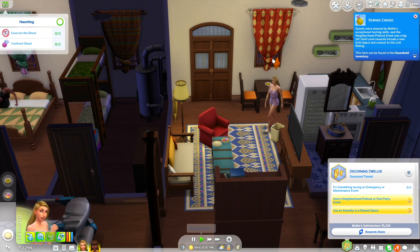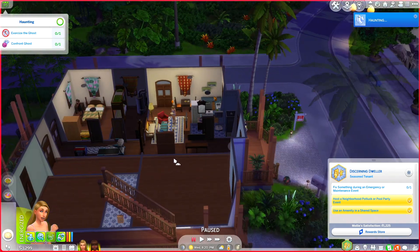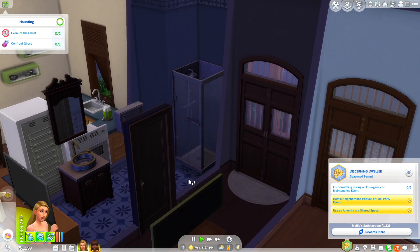We have a haunting! A lingering ghost is haunting the unit — call the property owner to sort the problem out or attempt to get rid of the ghost yourself. Does this count as an emergency event? Because in 'Discerning Dweller' it says fix something during an emergency or maintenance event — this could be our chance. The ghost just came into our apartment. I've also been playing Morgan Fires as a spellcaster in a haunted residential, which has been quite fun.